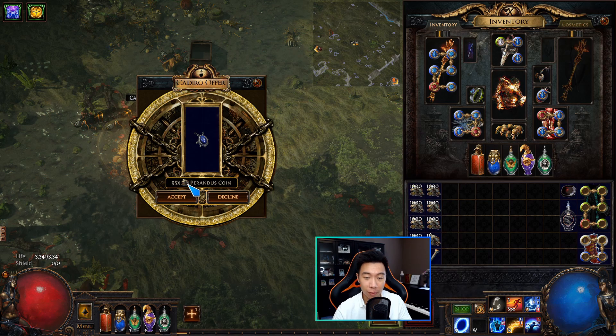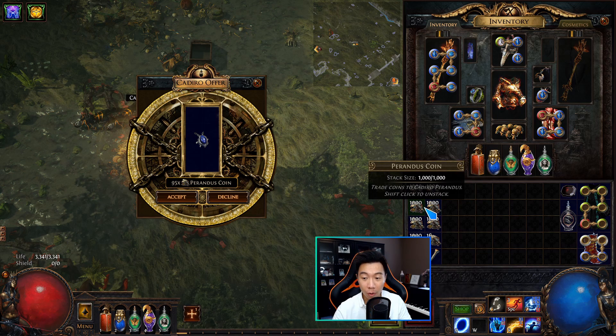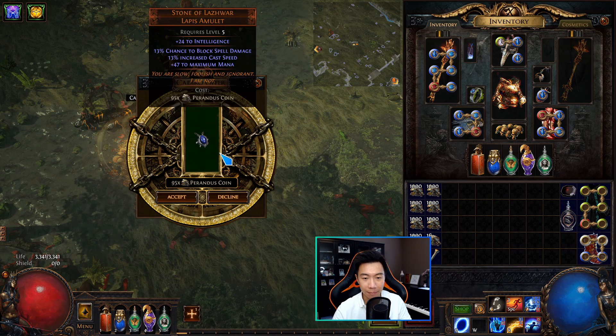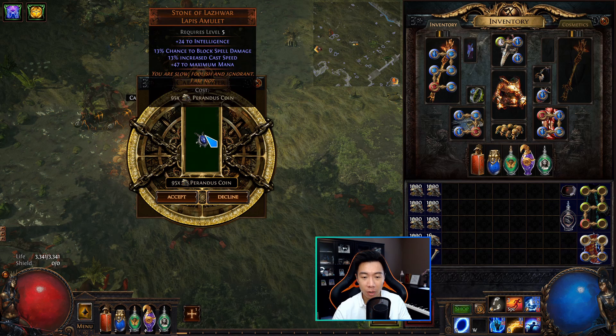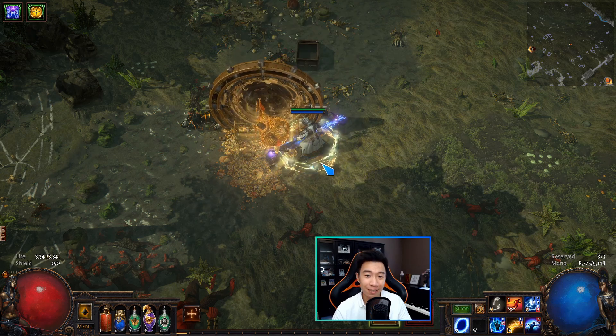He offers you one item that you can buy for Perandus coins, and you have to have enough coins in your inventory to make the purchase. If you don't, you can portal back to the hideout, get your coins, and come back. Headhunter, for example, is somewhere around 15,000 to 30,000 coins — you can buy those off PoE Trade and then come back and purchase the item. I'll purchase this Stone of Lazwar for 95 Perandus coins just to show you, and that's all there is to it.